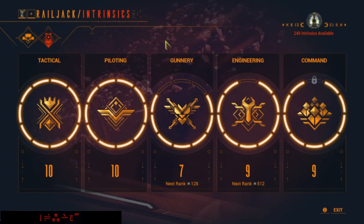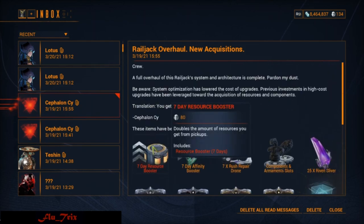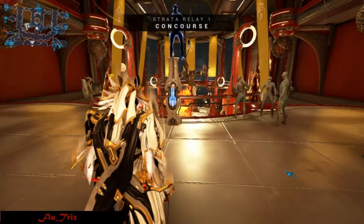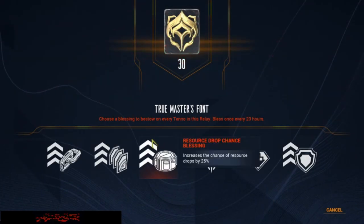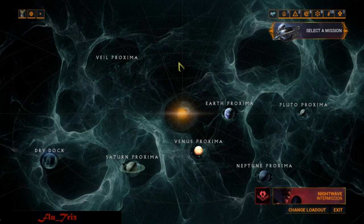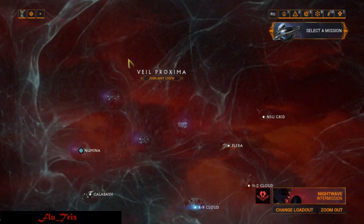Intrinsics is a form of affinity used for railjacks to rank up railjack skills. Affinity boosts can be acquired from the server side, like affinity weeks or daily rewards, or from the player side — what you get from sorties or even relay mastery 30 blessings. They can stack and increase your Intrinsics Farm efficiency. With the removal of the Jian point mission, one of the fast ways to get Intrinsics easily has been gone, but there are some other good ways with the new corpus missions.